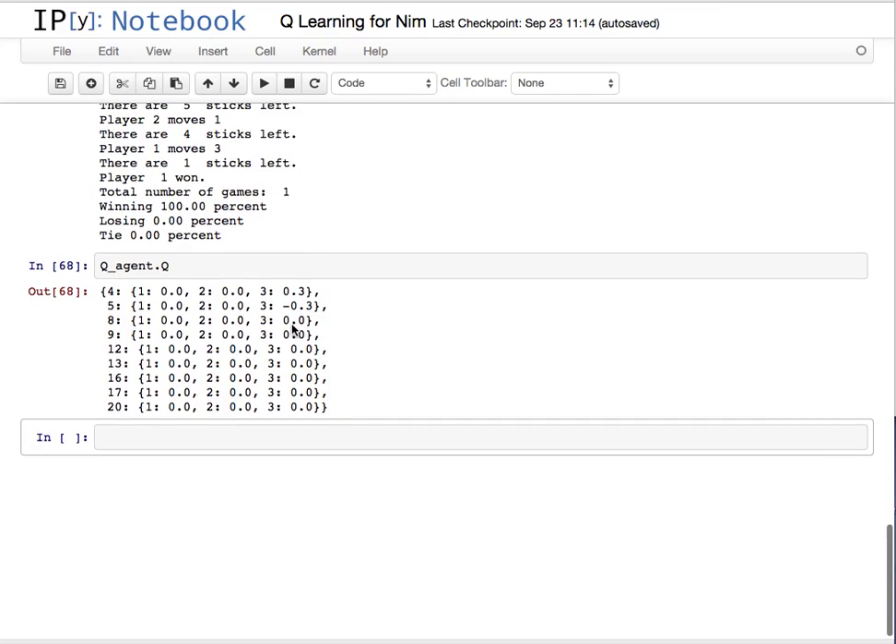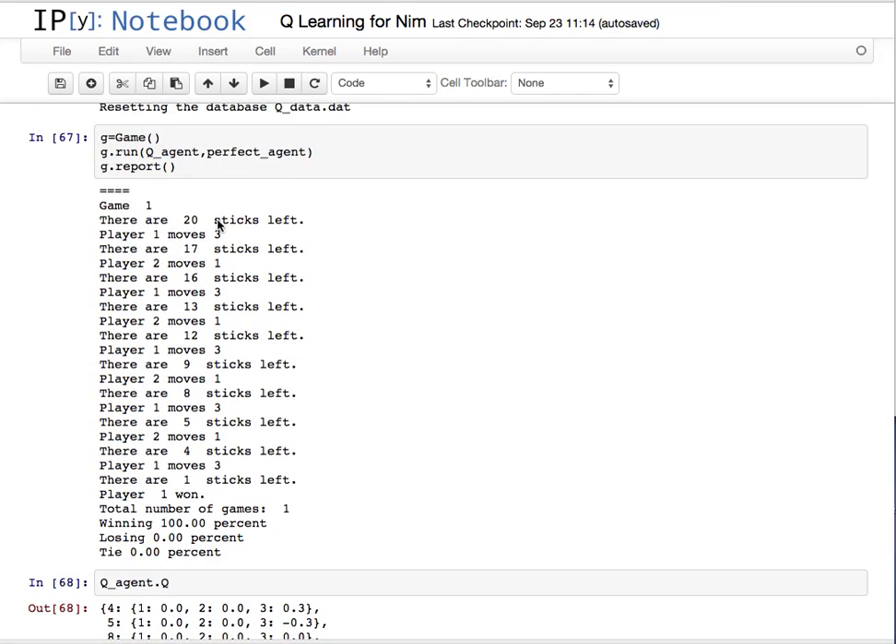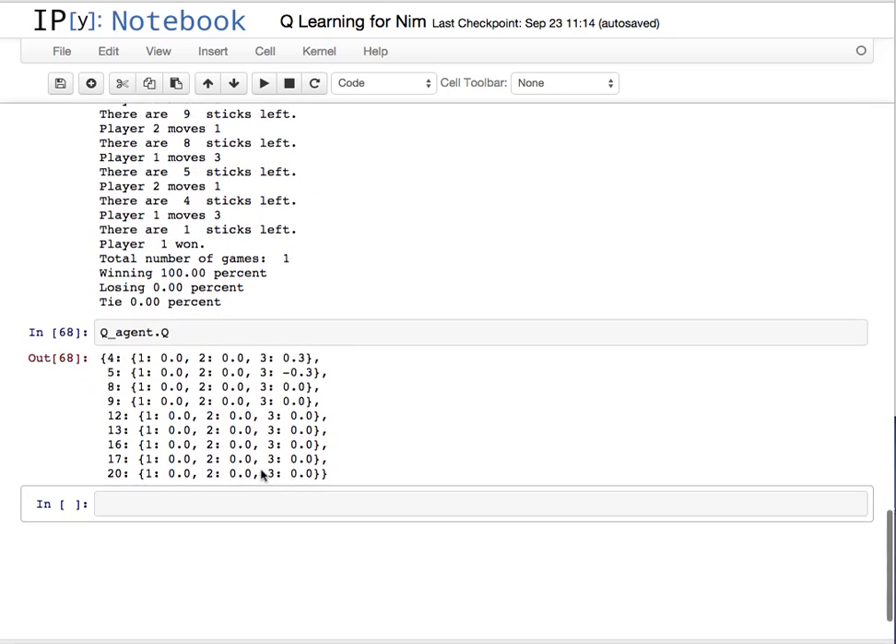So I was like, how is that possible? Well, it turns out that if you start with 20 sticks and keep taking three, you get down to four, and then all you need to do is learn one little bit and you can have a perfect game. It turns out that when choosing the top choice, it was always choosing three, and it just happened that we started in an initial state such that that was the optimum strategy — so it really didn't need to learn very much.